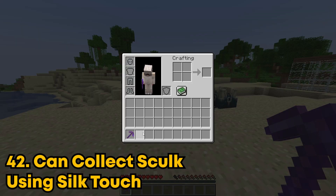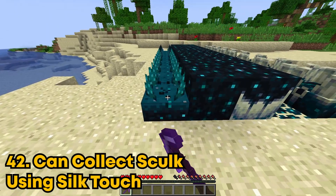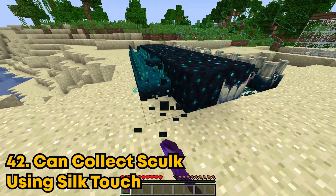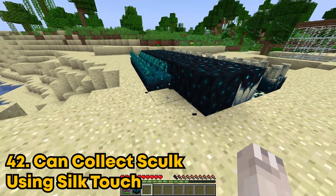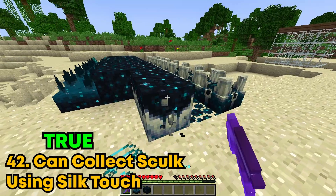You can collect skulk items using silk touch. I have this netherite pickaxe that has silk touch on it, and I'm also just going to use my hand to break it to see if I get it. Yeah, the pickaxe does give me the item. But when I use my hand, I don't get anything. So this is true.